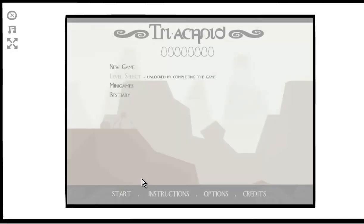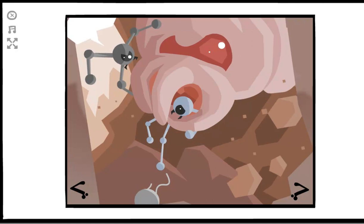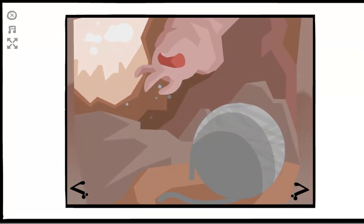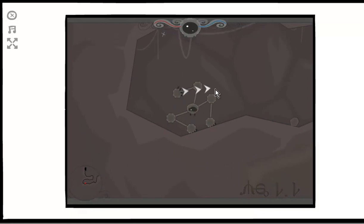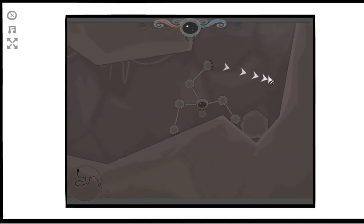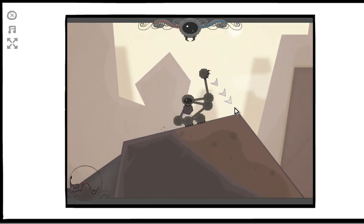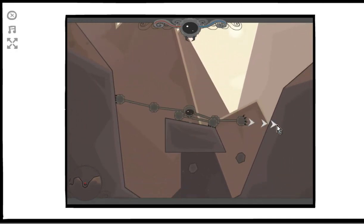So the intro cutscene shows a giant monster came and took away what I think is our baby, and we're this mother - I would say a spider, but we only have three legs. We get a control recap: we grab these legs to move around. We can grab this rock, put it in Triacnid's mouth, and carry it with us. There's no real reason to at this point - this is just a very introductory phase. This area right here is actually one of the places I've gotten hurt, and I have no idea what damaged me.